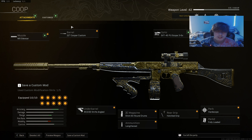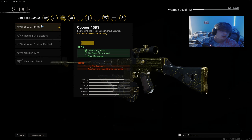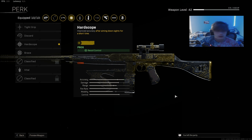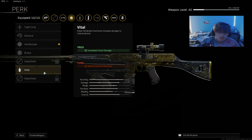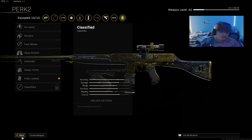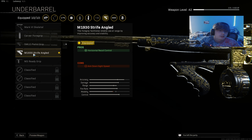For the Cooper, I highly recommend this class — it absolutely shreds. I'm using the NZ right now because I'm leveling it up, but the Cooper setup has the MX Silencer, Cooper Custom 22 inch barrel, SVT-40 scope, Cooper 45 mag — you can use the Cooper Custom Padded if you want. I'm rocking Hard Scope; Brace is an option too. Use Fully Loaded on pretty much all your ARs if that perk is available. 60 round drum, Lengthened, and the Strife Angled underbarrel for a bit better recoil control.